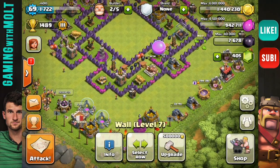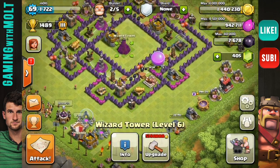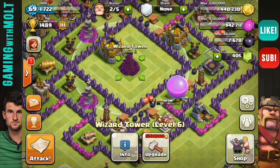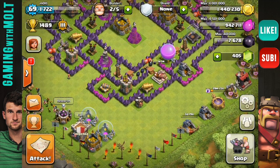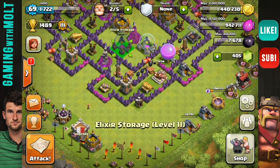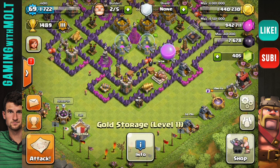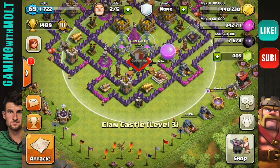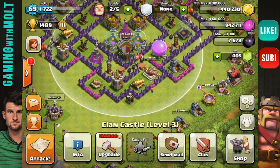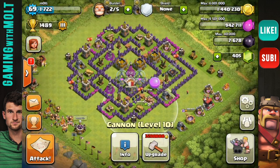The most important part of this base is protecting our resources, so we're gonna bring in our gold storage and our wizard. I am centralizing a wizard — I know normally I centralize the clan castle, but I really want my level 6 wizard to be right there in the center, just so that it can do a lot of damage to any goblins or anything that might get inside. Next I'm gonna bring my clan castle here and put it close enough to the edge where any troops that come close to the base can try to draw out the clan castle, but they're gonna be within range of my archer tower and my cannon, so I'm perfectly fine with that.